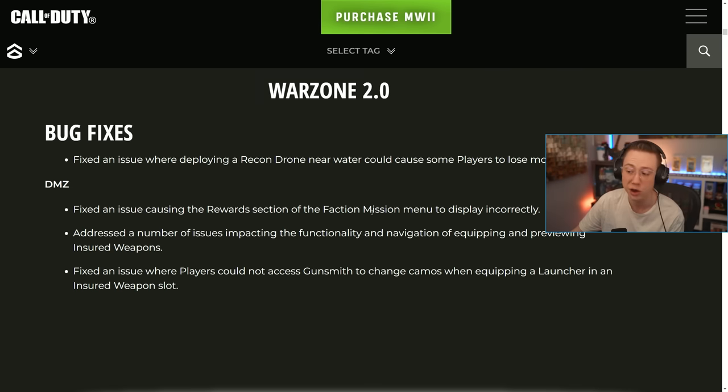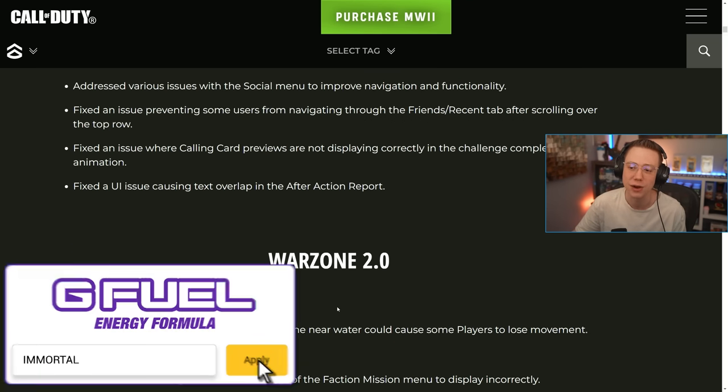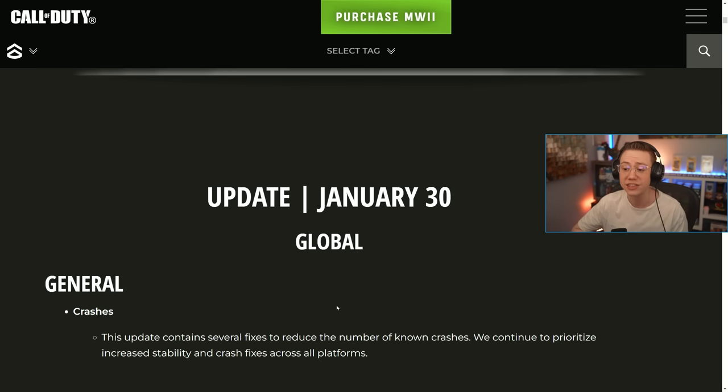In DMZ, they fixed an issue causing the rewards section of the faction mission to display incorrectly. They also addressed a number of issues impacting the functionality and navigation of equipping and previewing insured weapons, which was often very glitchy. Finally, they fixed an issue where players couldn't access Gunsmith to change camos when equipping a launcher in the insured weapon slot.